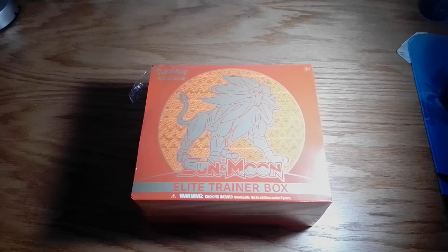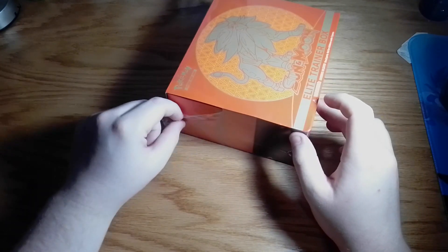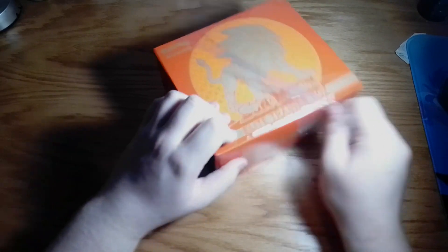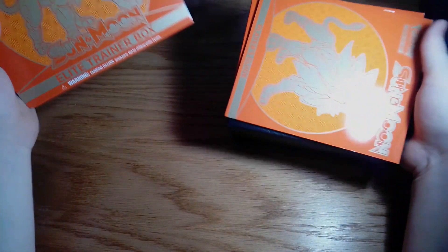Hey guys, Law Gaming here and today we are opening up a Sun and Moon Elite Trainer Box — the orange version of Sun and Moon with Solgaleo. I've opened up the other one on this channel but not this one. I bought this so that I can have it in my collection. It's slightly open already, which is fine — it came from online so that's understandable, slight damage but that's fine.